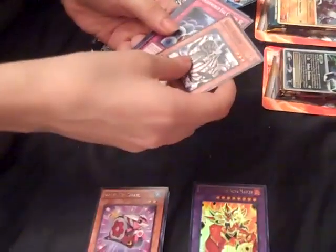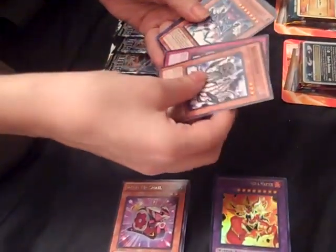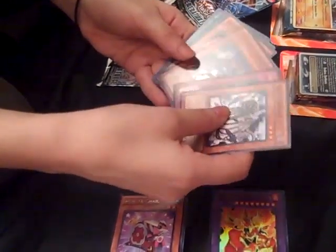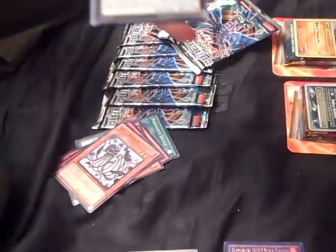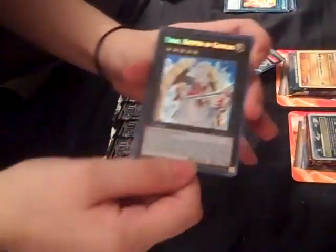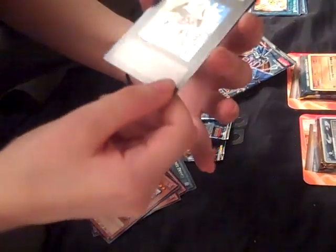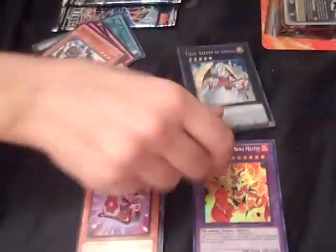Skullcrackin'. Underworld Egg Clutch. Pernicious Puppeteer. Crash Bug X. Resonance Device. Oh! Secret Rare! Exceed! Yes! I totally called it - I totally called this to be in here. Rank 5 Exceed. Yes! Terrace Keeper of Genesis. Oh, I'm so happy I got that. Awesome start - three packs and we've got an ultra and a secret!